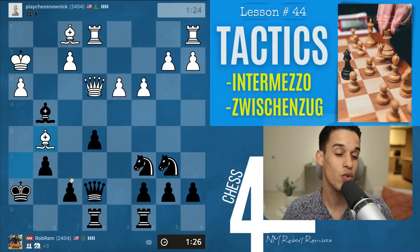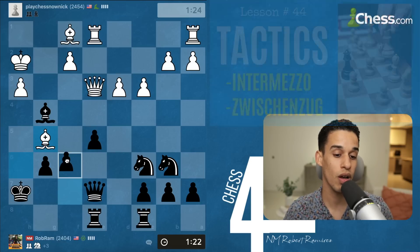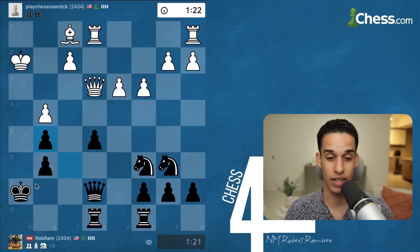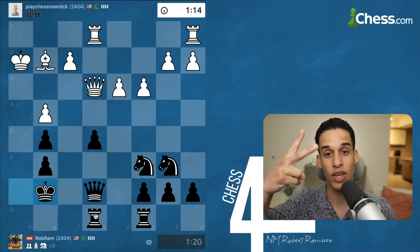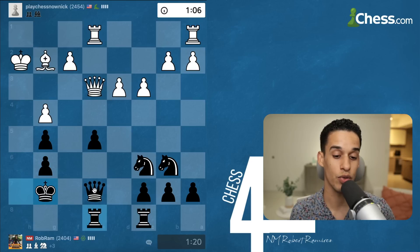If I move my queen they get the bishop for free, so instead we block and then take on g5. We simplify the game a little bit more — my king is not in trouble anymore. I'm going to use that h-file to attack. Two things: I'm trying to simplify the game, or I'm trying to attack because I have more pieces. Either plan is going to be fine in positions like this.